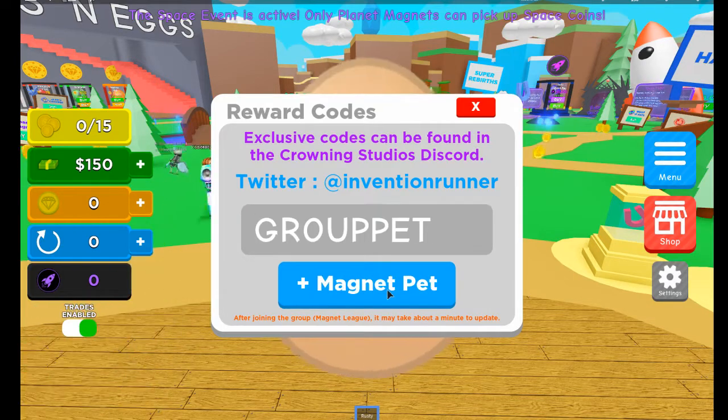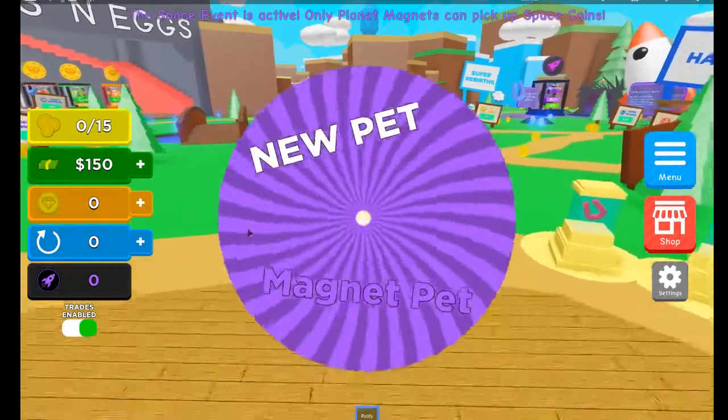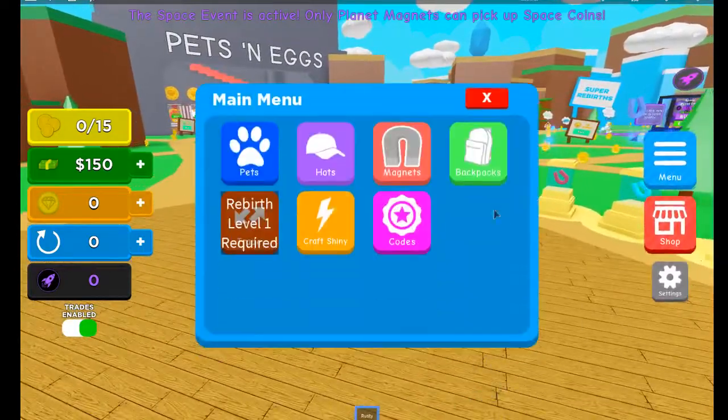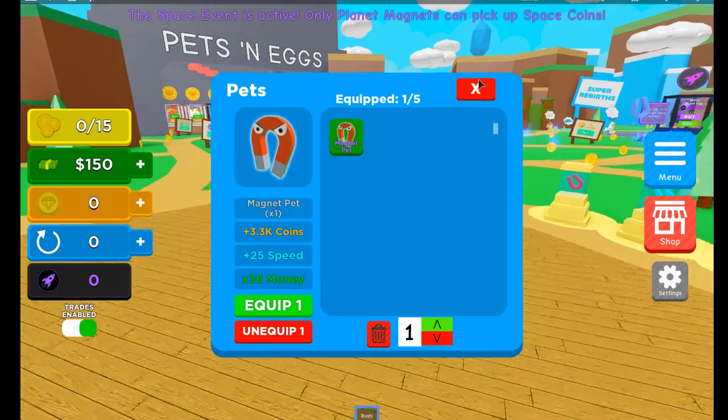It might take a minute to update — there we go, we got it now. We're hatching an egg. What do we get? We get a magnet pet, completely free — great for guys that are just starting. So what we're gonna do is quickly go ahead and equip the pet. We're gonna equip that right there.